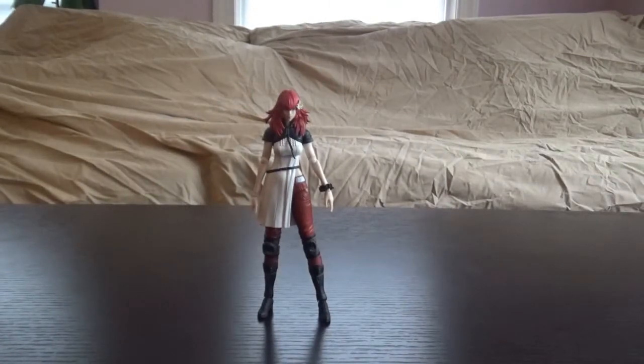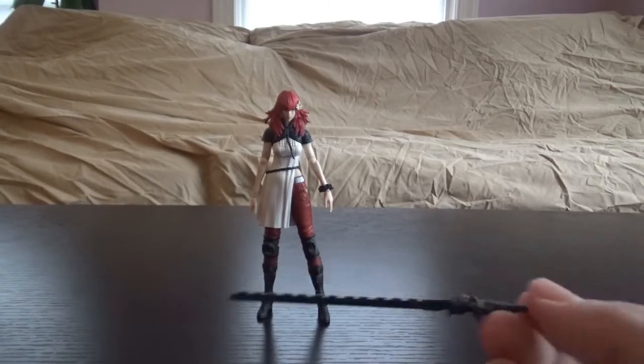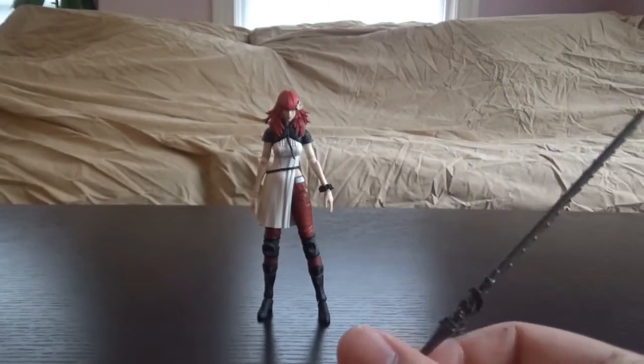Let's actually take a look at the figure now. Here's Devola right out of the box. On this channel we always look at the accessories first. Normally the figures would be on a spinning rotary table while I talk about this, but I recently cleaned my house and I don't know where that thing is, so just imagine Devola on a little spinning table right now. So Devola comes with just two accessories. First, she gets her weapon — it's the Type 3 sword, the machine army weapon series. She uses this for like one segment in the game.